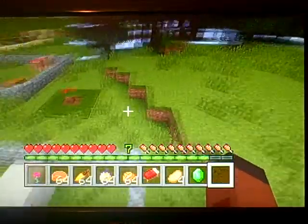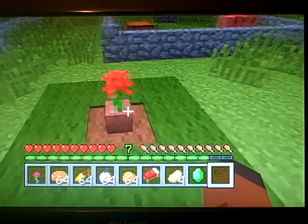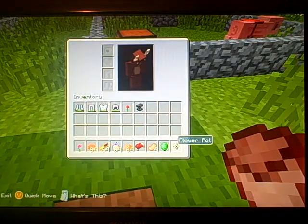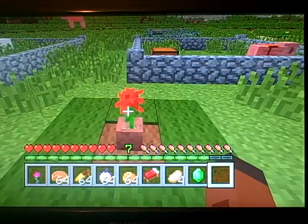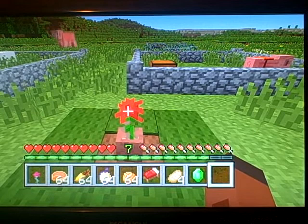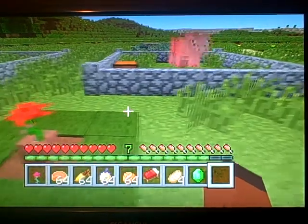Trip wire with invisibility potion. And next one is — what is this called? A flower pot, I think it's called a flower pot. In a flower pot, you can put roses, flowers, cactus, dead bush, shrubs — basically any plant like a sapling or something like that, except for sugar cane.